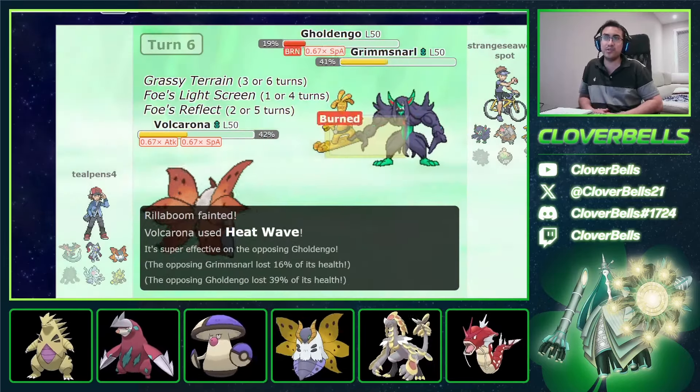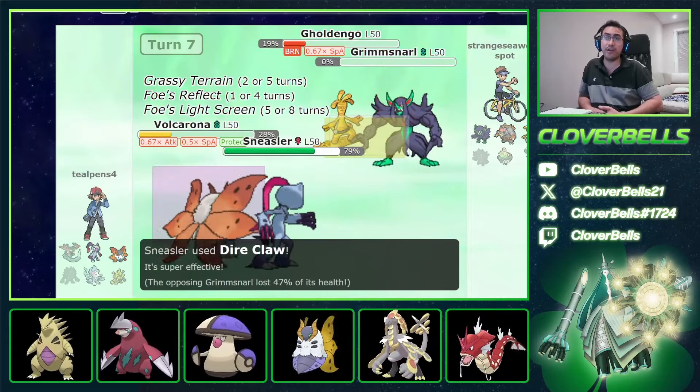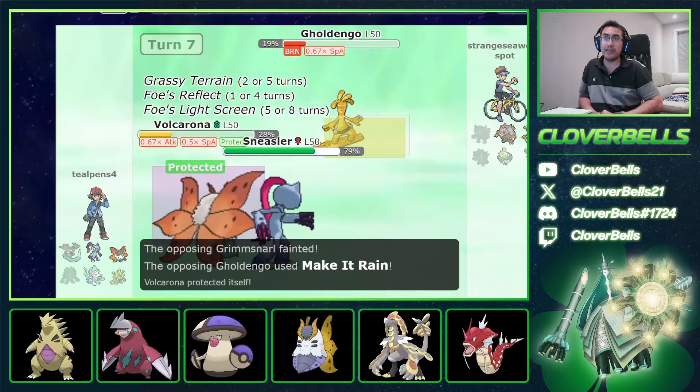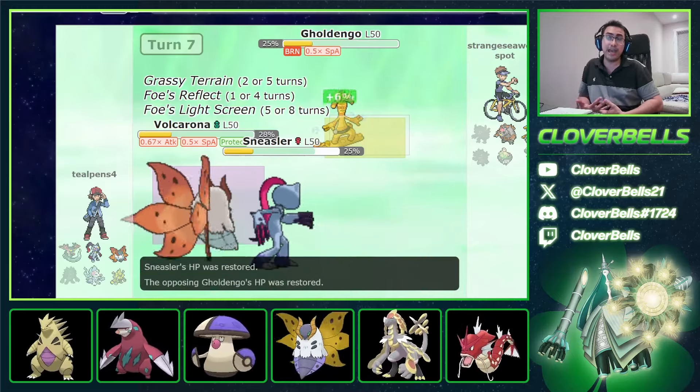Now I can bring in Sneasler. I'm just trying to get more health back on Volcarona. He goes for Light Screen again. So I just go Dire Claw and remove the Grimmsnarl — now all the Taunt threat is gone. Sneasler actually hangs on because Gholdengo was -1 Attack. He's trapped here at -2 Gholdengo, taking Burn chip. But now he's got Blood Moon. He already committed the Tera. I just clicked Close Combat — it's dead. Your screens are gone.